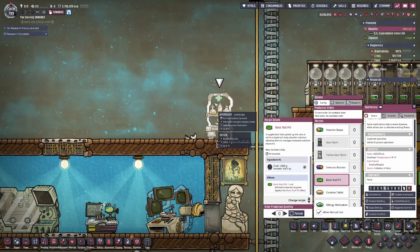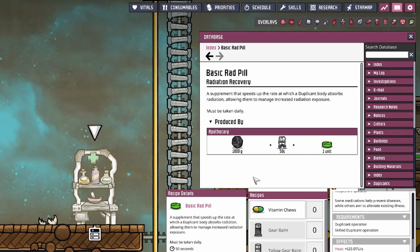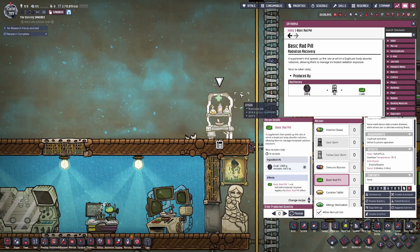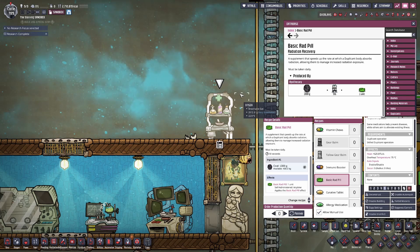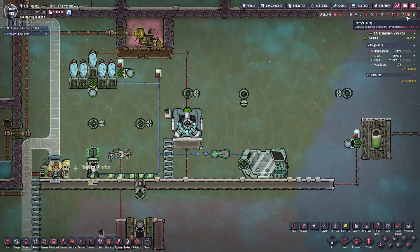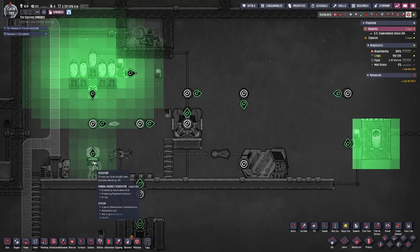If you have access to coal, you can also produce the basic rad pill, which will help alleviate some of the radiation exposure your duplicants take if you don't have access to protective gear yet and need to send them into highly radioactive areas. It's not going to be a 100% method to stop radiation exposure altogether, but it does help somewhat. When it comes to anything in Oxygen Not Included, the best preventative method is to just keep them from being exposed in the first place.